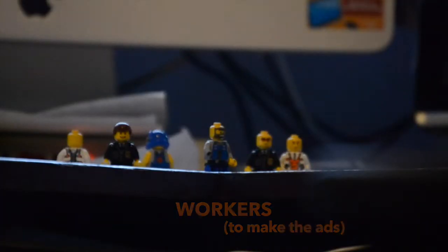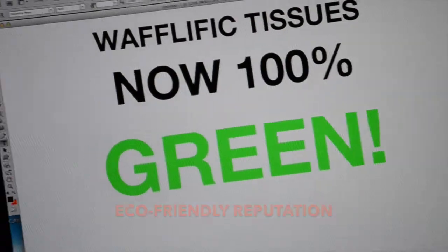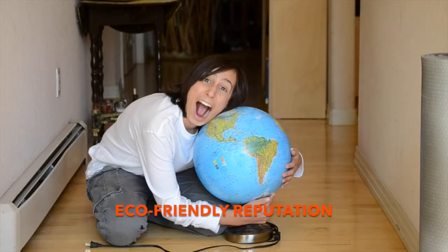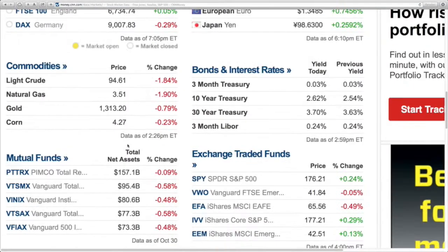You'll need workers to make the advertisements and pay for places to put them. Once people start seeing them, they'll stop having problems with their phlegm. Once you finally get a customer, they will hopefully find you keen. Just remember to remind them on the packaging that your product is 100% green. Say how it's from recycled materials and how you care about the earth. But don't include what you really care about — how much your company's stock is worth.